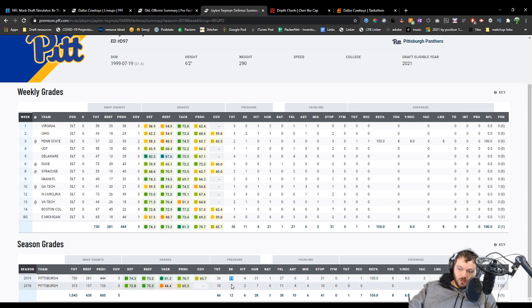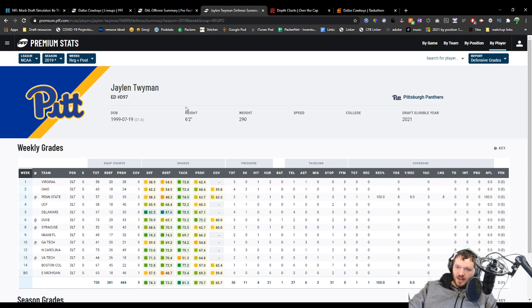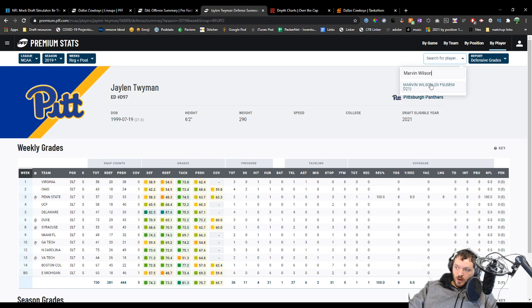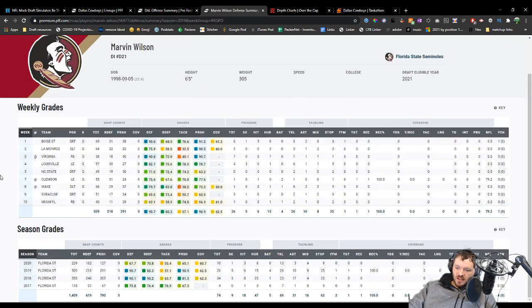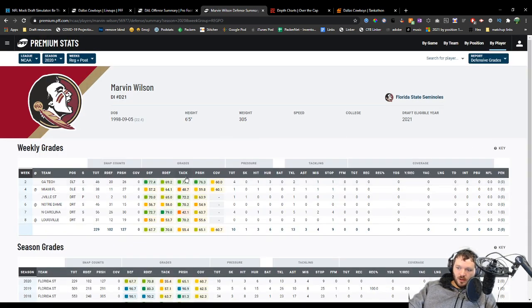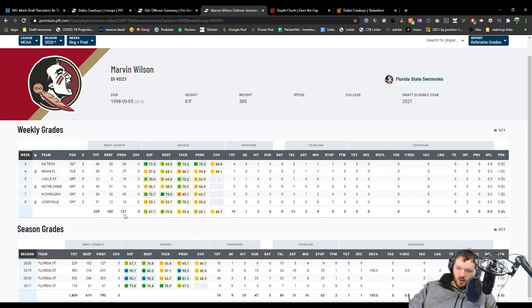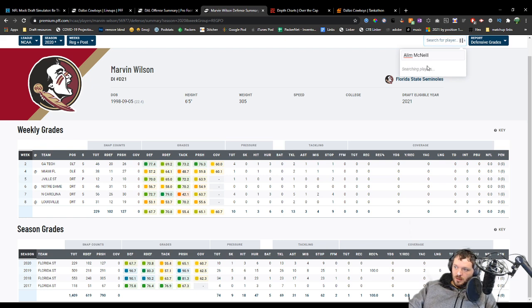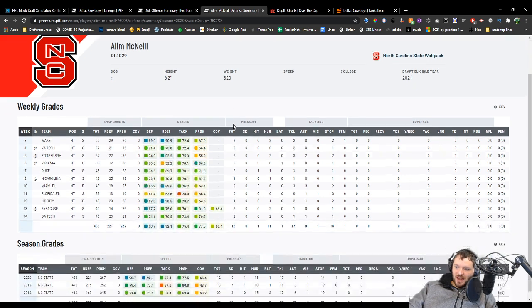Here's Jalen Twyman, 6'2", 290. Played only two years but is obviously a pretty good football player. 36 pressures out of 444 attempts is not great, even though he had 11 sacks — most of his pressures turned into sacks. Decent enough run defender and tackler. He's not just a big giant nose tackle. Marvin Wilson was considered a first-round prospect but fell off quite a bit — 2020 was real bad. He's 6'5", 305. Someone's got to get to the bottom of why he went so far downhill from 2019 to 2020: 10 pressures on 127 attempts and one sack is just not very good.